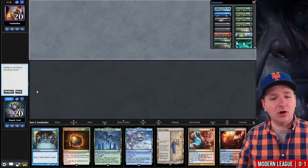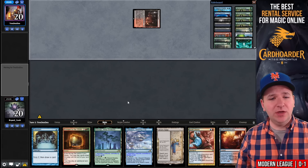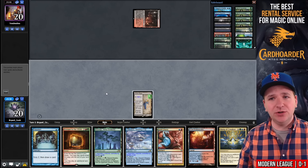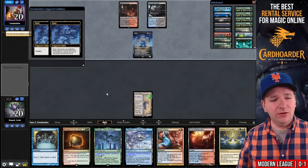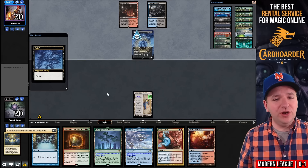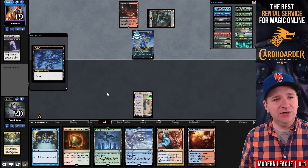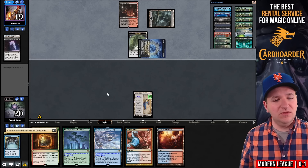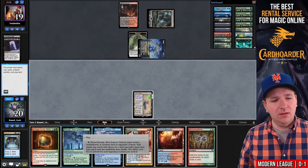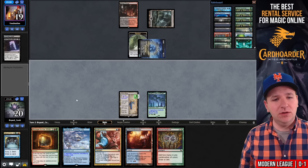Round number two, we're on the draw. I'll keep this. Blood Crypt. Song of Creation is a good pickup. We'll play the Urza's Saga and pass the turn. Grief exiling Orcish Bowmasters — they take Song of Creation. I think I'm okay with that, but it looks like they might have an Undying effect, and they do. They take our Preordain. Urza's Saga goes to the second chapter. I'll play Boseiju here because I could Manamorphose into Izzet Charm as an option.